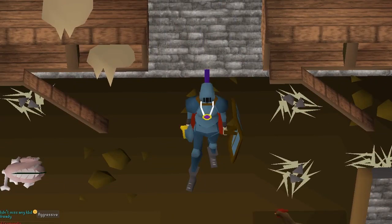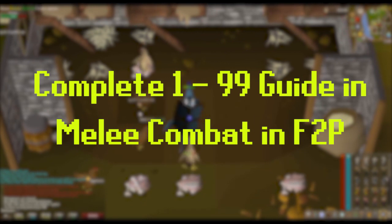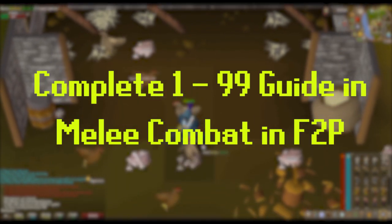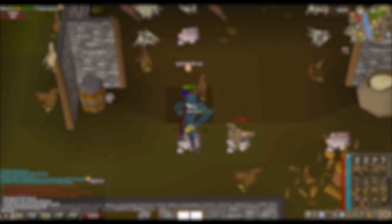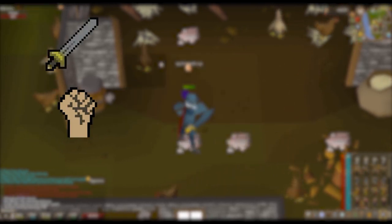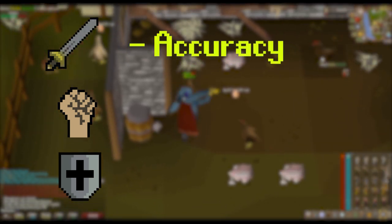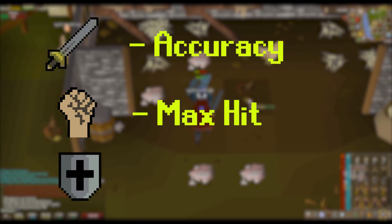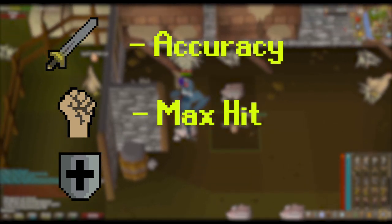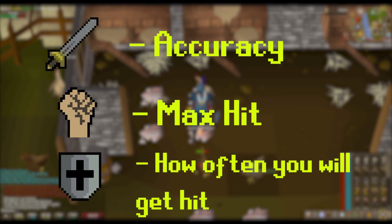Welcome back to a brand new video. Today I'm going to be showing you how to get from level 1 to 99 in all your melee stats in free to play — that's level 1 to 99 in attack, strength, and defense. Attack is your accuracy, so that is how often you will hit. Strength is based on your max hit, and defense is based on how often you will get hit by another player or monster.